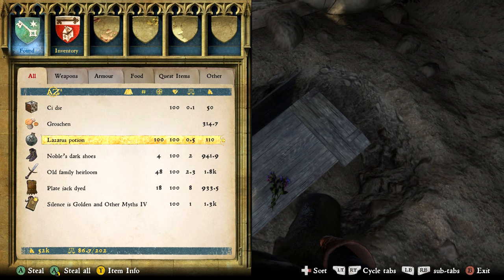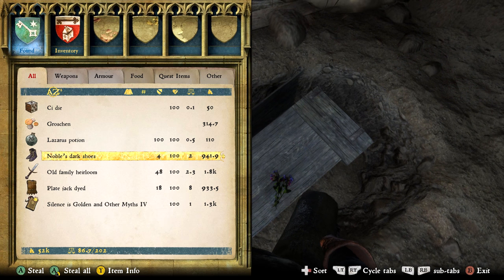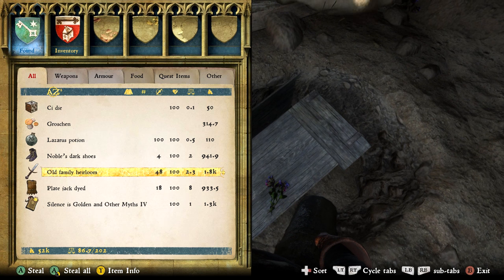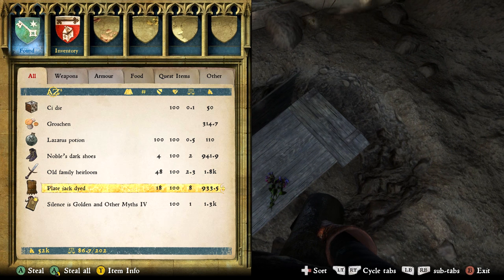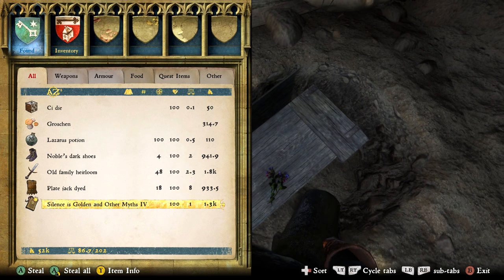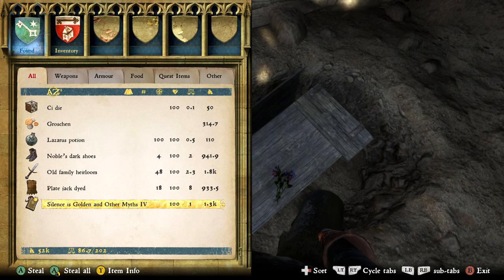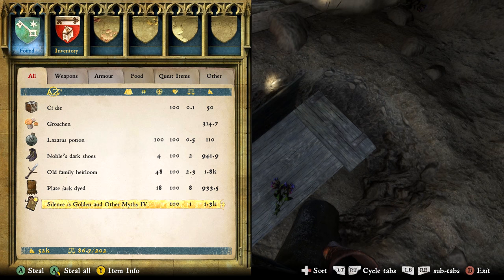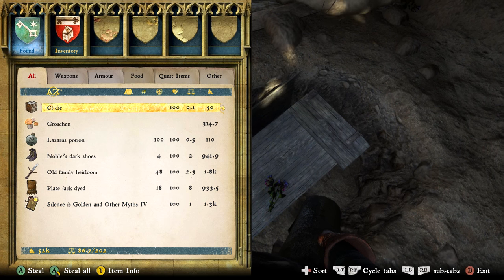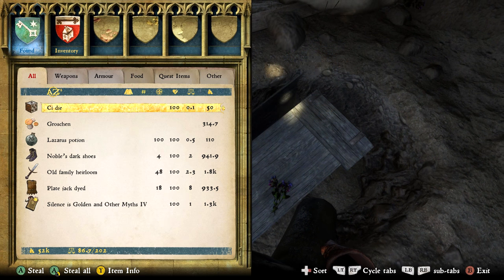Next we have 314.7 gold. We have another Lazarus potion — again these are great, fully healed and cure your hangover — or you can sell it for 110 gold. Now we have the noble's dark shoes — these are actually pretty good for sneaking because they're so dark it makes it harder for people to spot you, but because they're also noble's shoes they give you a lot of charisma. So it's kind of win-win unless you're in battle — in that situation you can sell them for 941.9 gold.